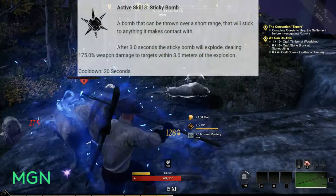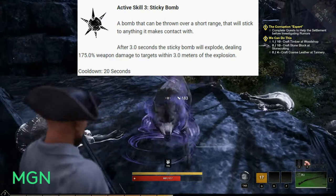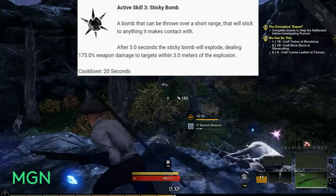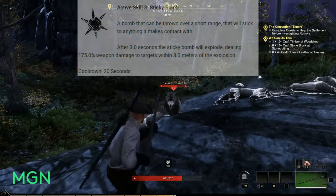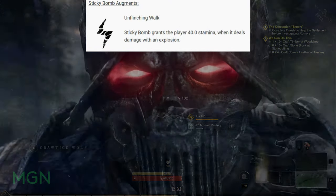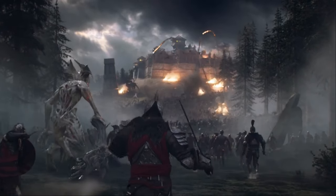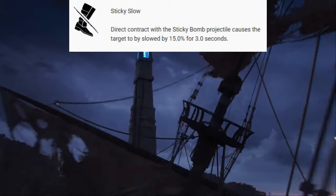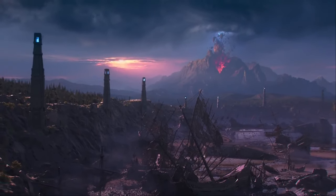The third active skill for the Trapper tree is Sticky Bomb — a bomb thrown over a short range that sticks to anything it contacts. After three seconds it explodes, dealing 175% weapon damage to targets within three meters. Cooldown is 20 seconds. Augments include: Unflinching Walk — the explosion grants the player 40 stamina when it deals damage to an enemy; and Sticky Slow — direct contact with the sticky bomb projectile slows the target by 15% for three seconds. That covers the active skills for both trees.